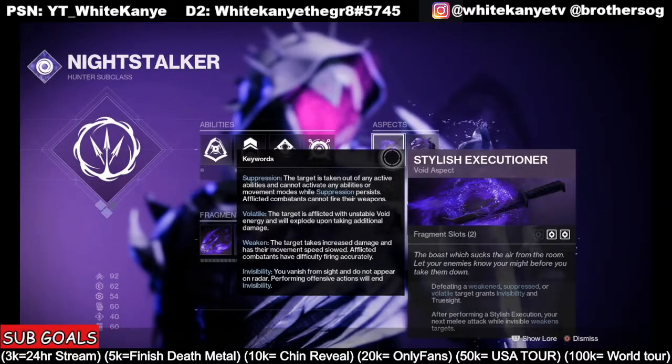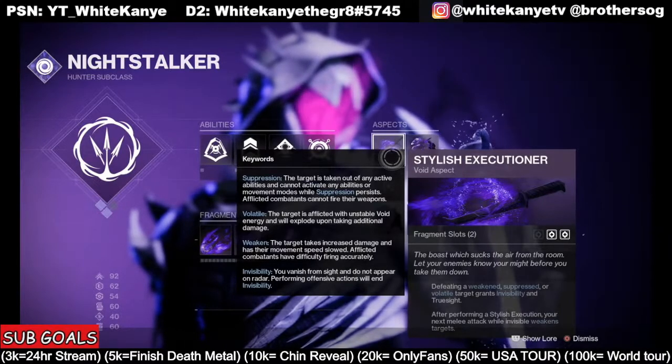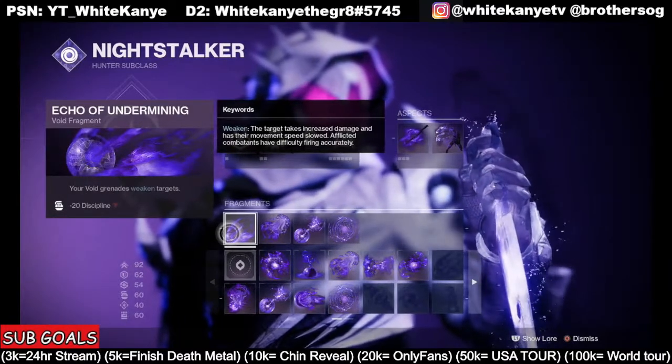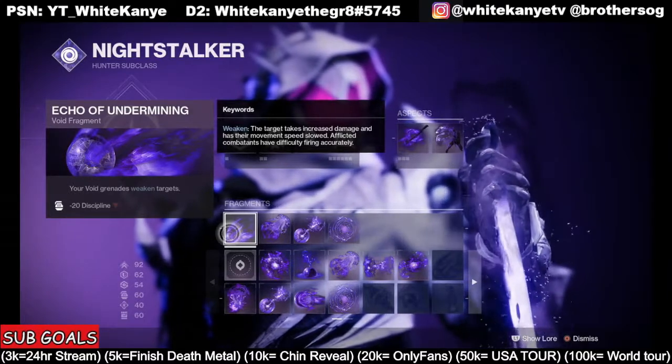That's a lot to take in, but remember — weakened, suppressed, and volatile. Right here, our Void Grenades weaken targets, which means when we weaken targets, we go invisible. So now my grenades at all times make me go invisible.